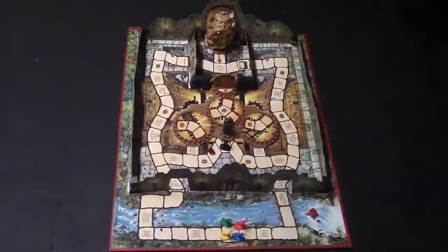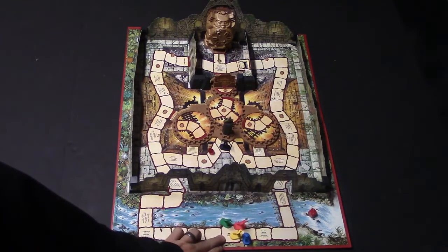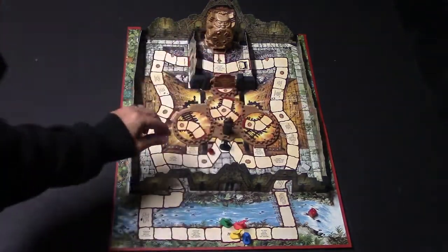Let's get started with the game board. There are three different sections: the base camp area right over here, which is the base camp space; the outer part of the temple; and then the inner temple where the idol is.